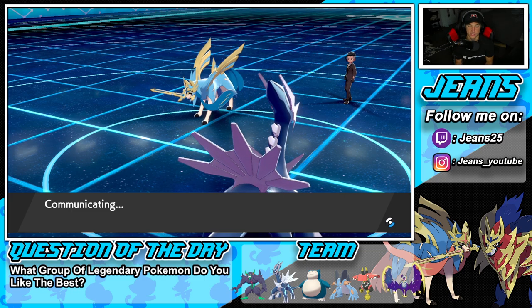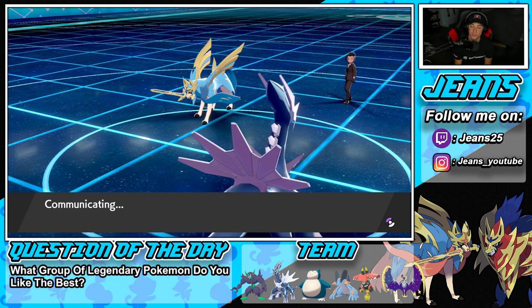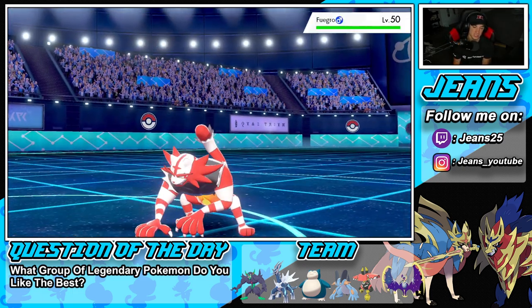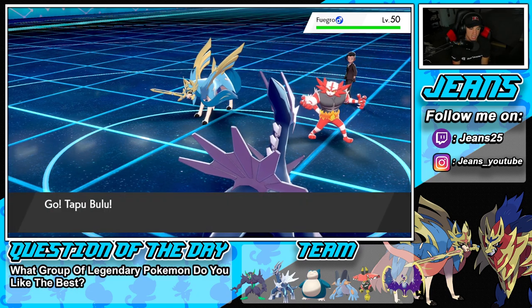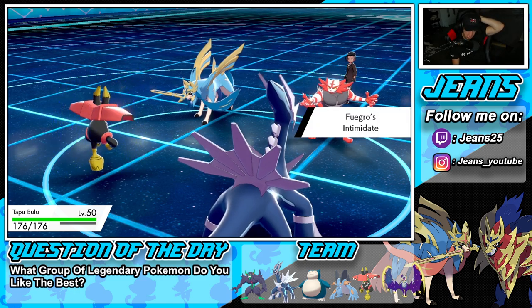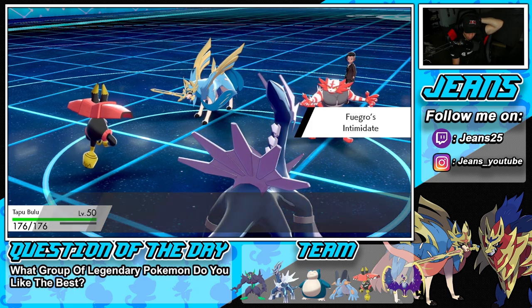We're going to try to clutch up this battle but we are 1-1 so we've already guaranteed a win. I'd love to get a winning record though. He rolls into Incineroar. What's Bulu doing against a physical attacker like Incineroar? He can take me out. What do I do here — do I drop a Rock Fall? I think he's just going to Fake Out.